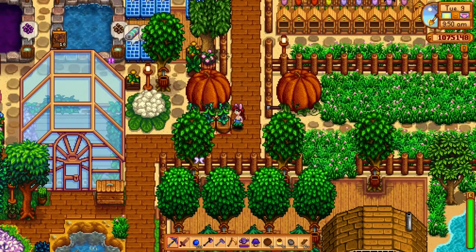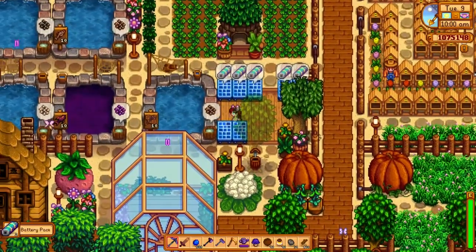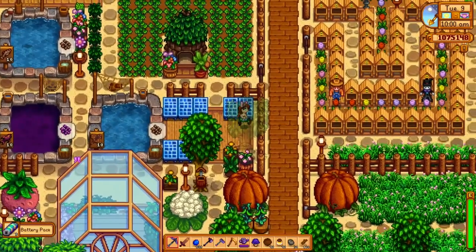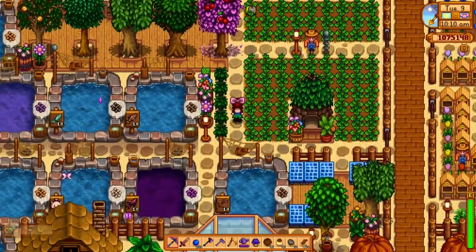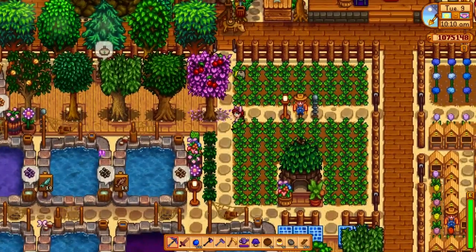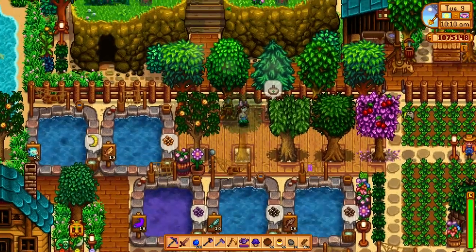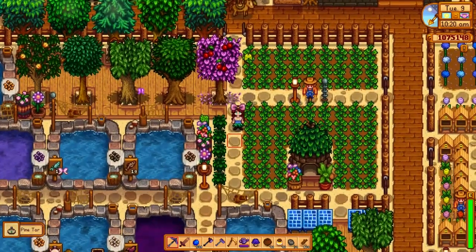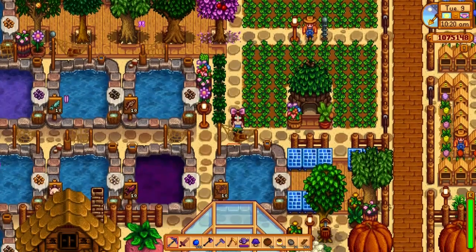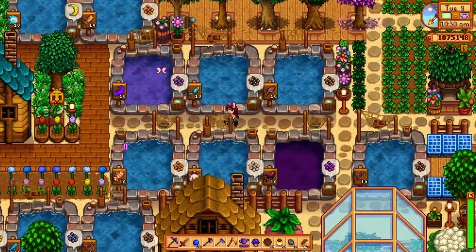This is my energy farm with all my solar panels — I don't have a lot of them because I don't have a big battery need at this point. This is my Junimo farm; they're collecting strawberries and everything is automated — you can see some of them out there working. I have some tappers on some of the top trees and fruit trees on the bottom row, then I have some tea plants.